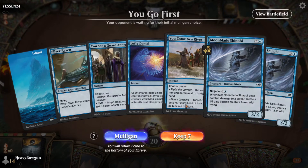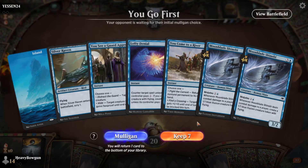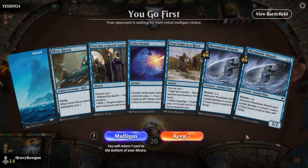Let's take a look here. This is really close. I do have the 1-drop and a protection, and then 1 more land gets me a counterspell and a bounce. But these 2 shinobis are the highest mana cost in my deck at 3. This is really close - on the play, I think this is a mulligan.